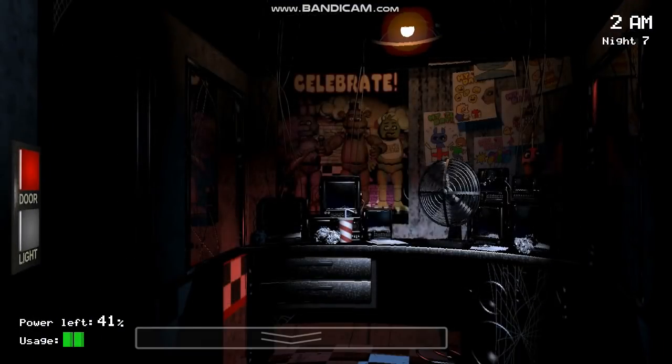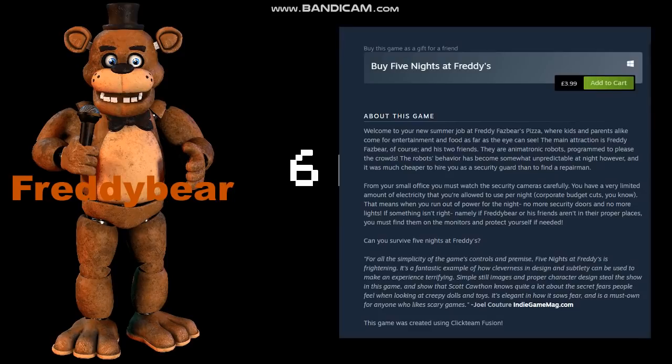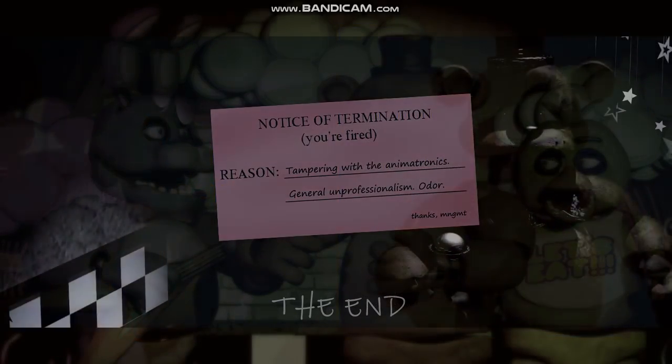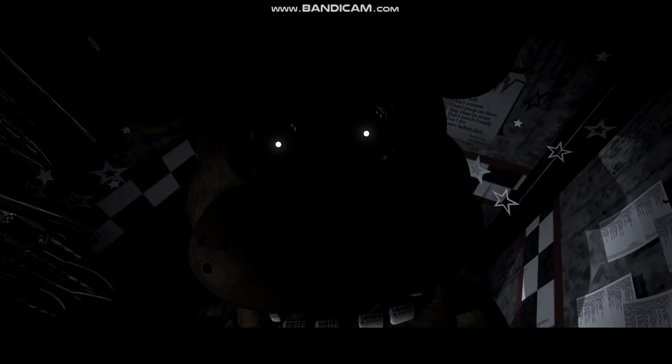Next, we have two ideas that were scrapped during the creation of the game's main antagonist, Freddy Fazbear. Originally, Freddy was going to be named Freddy Bear — evidently a last-minute decision, as the game's Kickstarter and Steam pages still referred to him by his original name. The other scrapped idea was that Freddy would only ever leave the show stage if the player ran out of power. This was changed during development, since Cawthon believed the main antagonist should have more relevance, which led to Freddy's actual behaviour of keeping himself hidden in the shadows while gradually creeping towards your office.